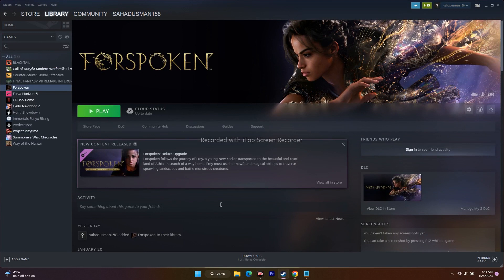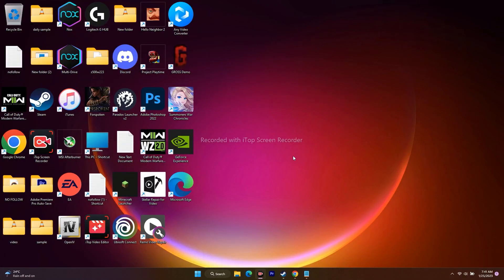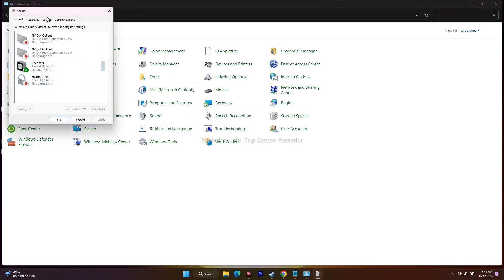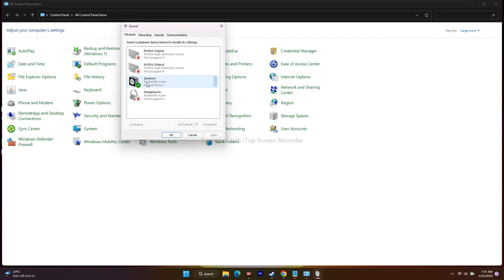The next step is to disable Oculus or VoiceMeeter. Go to the search bar, search for Control Panel, and go to Sound. You'll see all available audio devices. In my case the default is Realtek HD Audio, but if you're using Oculus or VoiceMeeter you'll see those listed. If Oculus is there, right-click and disable it. If VoiceMeeter is there, select it, right-click, and disable it.